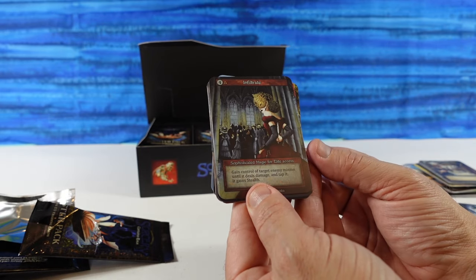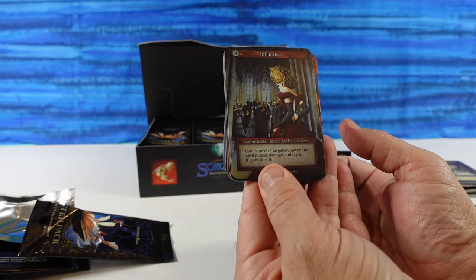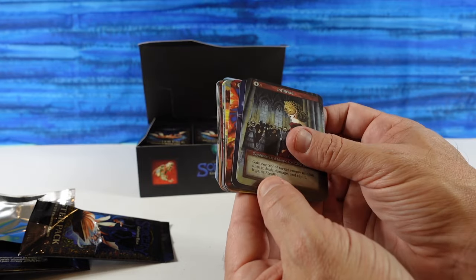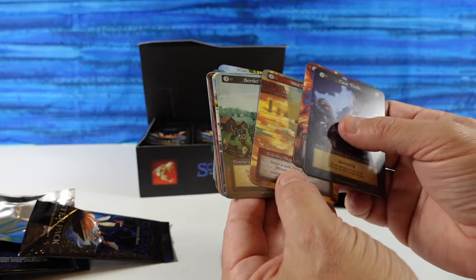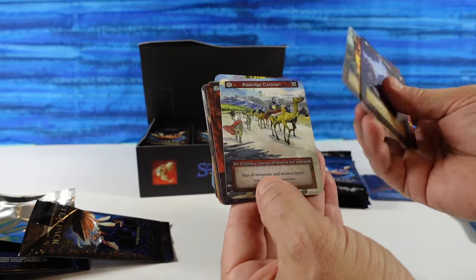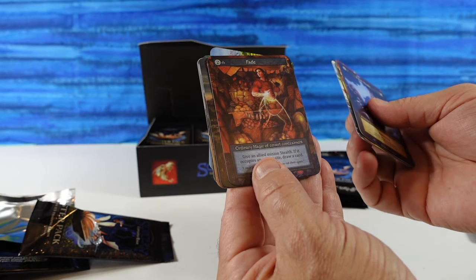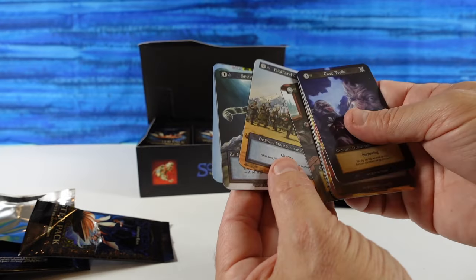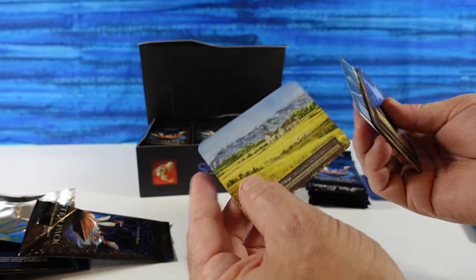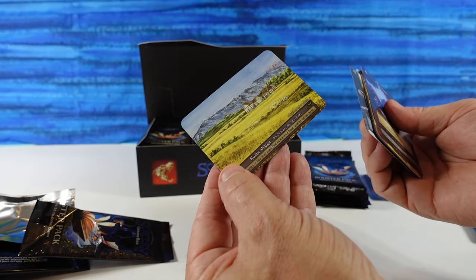Infiltrate — sophisticated magic for Elite Access. Very cool looking. Masquerade Ball. Cave Trolls. Looks like a farmer's market. Camel — I've seen a bunch of camels already. Snow Leopard. And the Rustic Village. That landscape art is just tremendous.